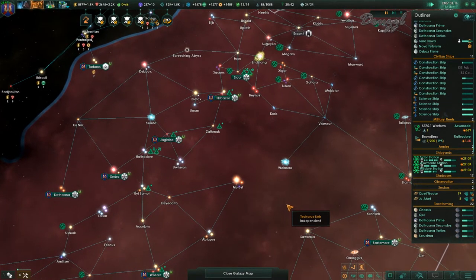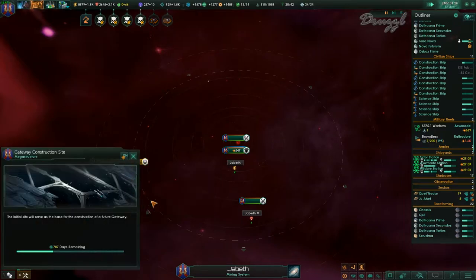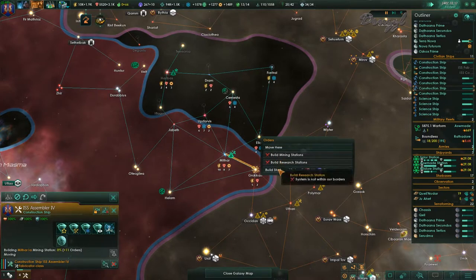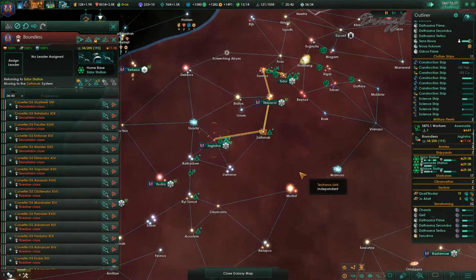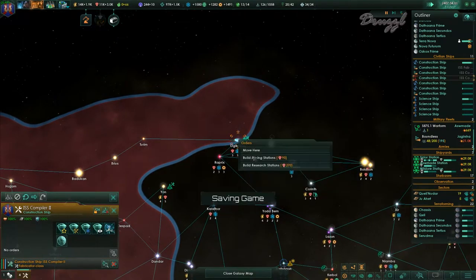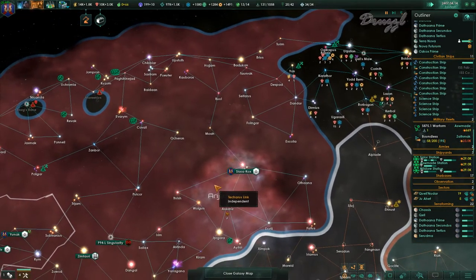The one down here should be progressing fairly well. We got all this — excellent. Once you're done there, come back here and do these, then start expanding. Construction complete. We're also trying to upgrade those stations — mining and research if you would, as well as expansion.